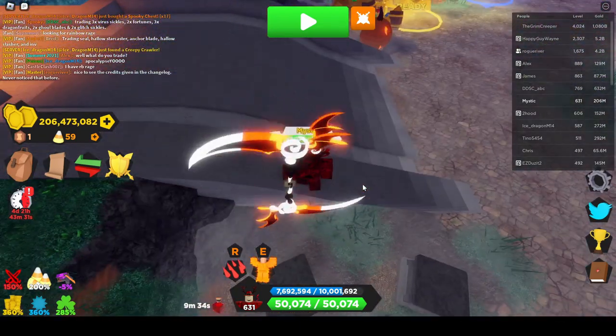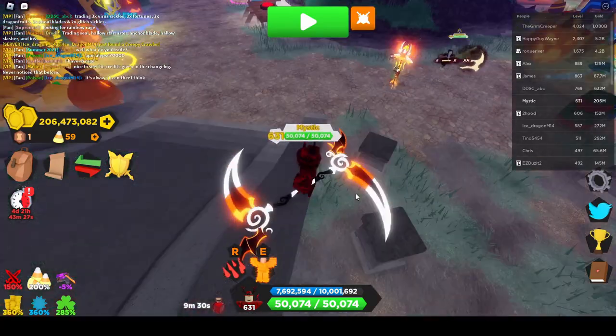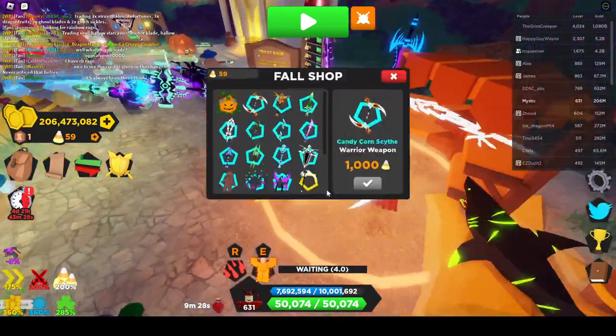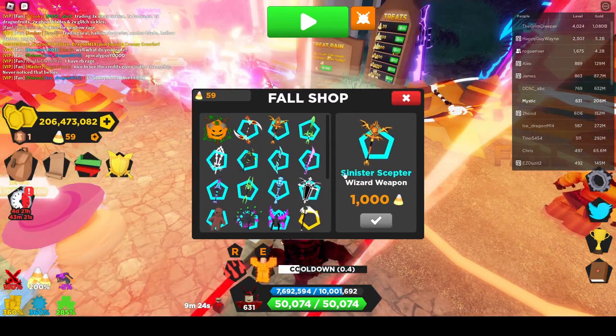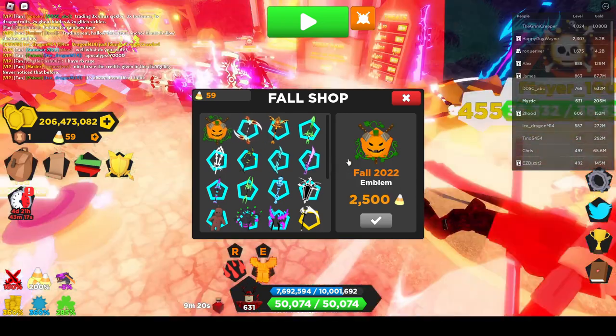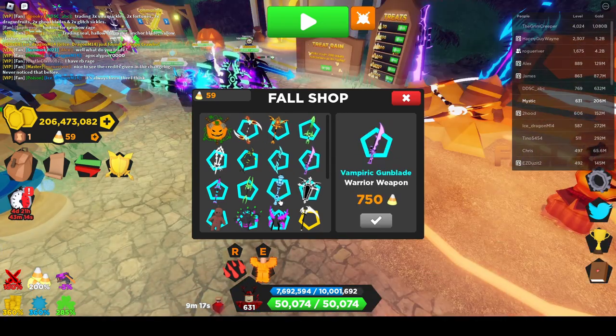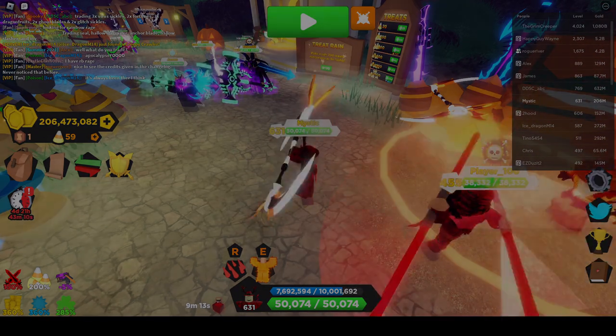Overall, yeah, it's just nice and clean and simple. I think I might go for the sinister scepter next, just to get the 1000 ones out of the way, or I might go for the fall emblem. I'll try and do a video for all of these, so yeah — peace.